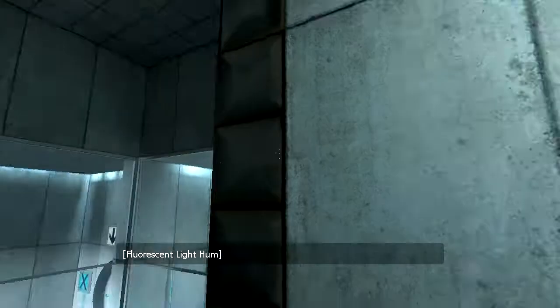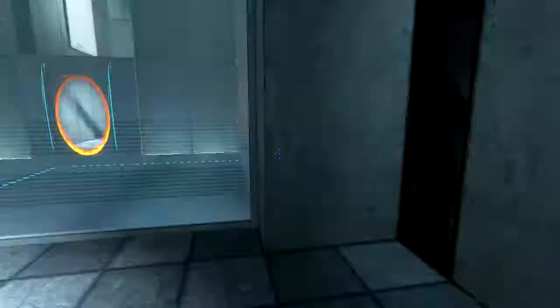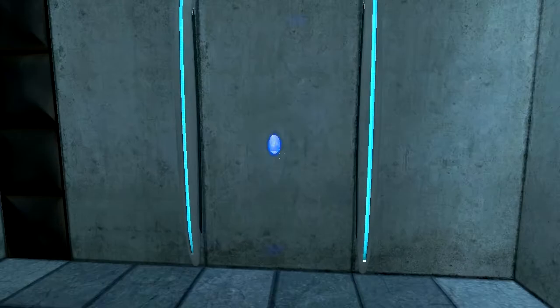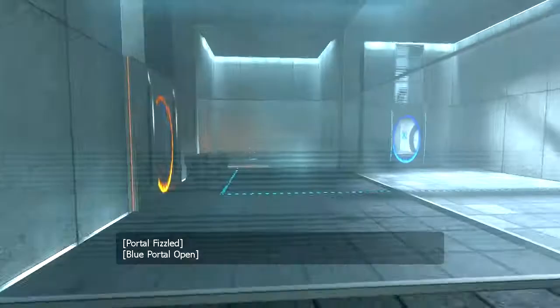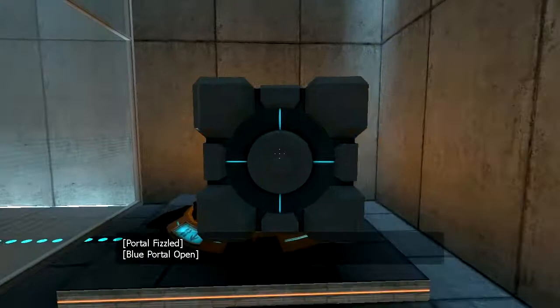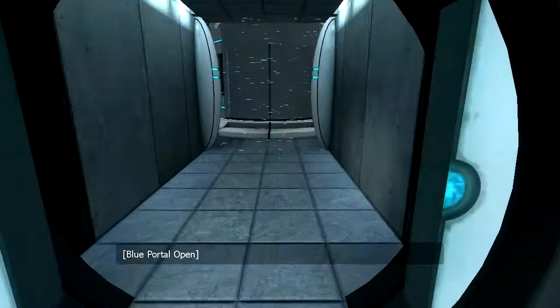Okay, first challenge thing. Please place a weighted storage cube on the 1500 Mbps. I need to wait for the portal, I suppose. I need to go to that one. Oh, now I lost the cube. Thanks a lot. I want the cube — my cube. Okay, time to get the cube. Perfect. Please move quickly to the chamber lock. And it's done.